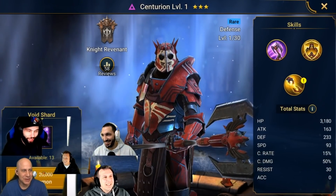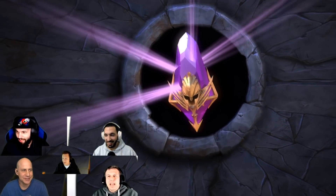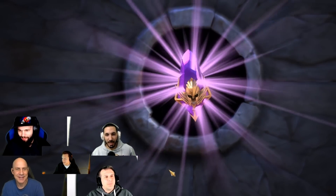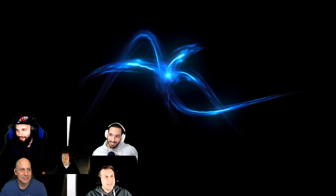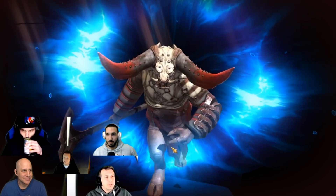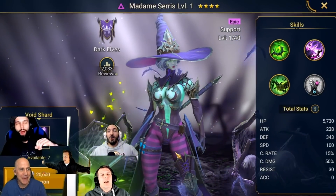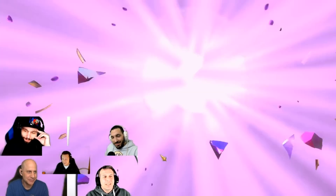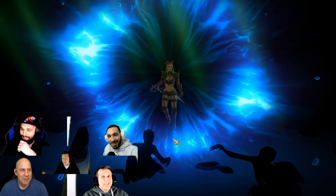The group can't believe Chosen pulled Crisk. Nobody else in the group even has Crisk on their main accounts. Someone says they pulled four void shards for someone else but didn't land Crisk for themselves. The group then watches more pulls - someone wishes for Skull Crown or Madam Sirius for dungeons. Another legendary appears: Zog, adding to Chosen's already impressive haul of Crisk and Xavia.